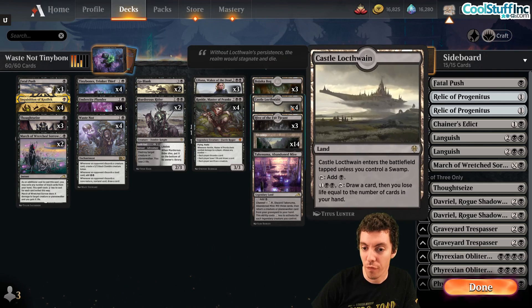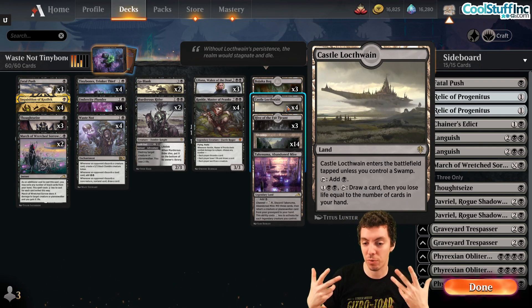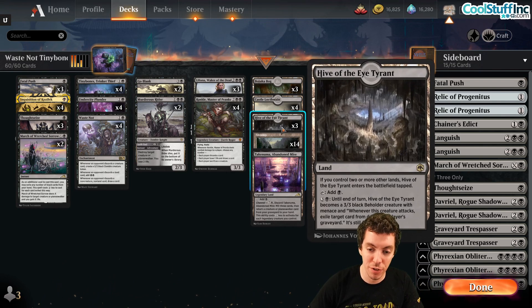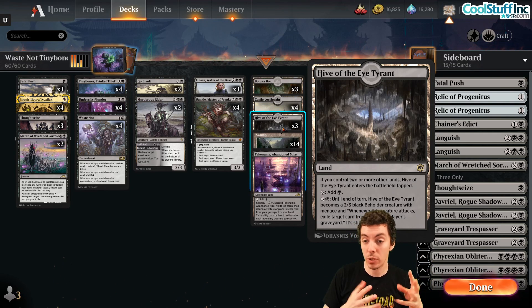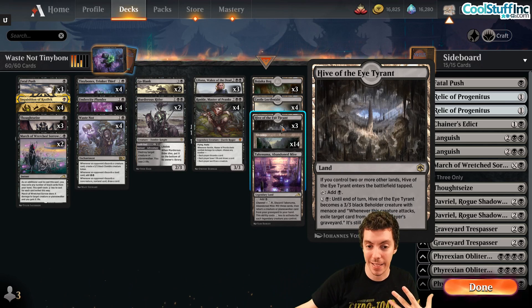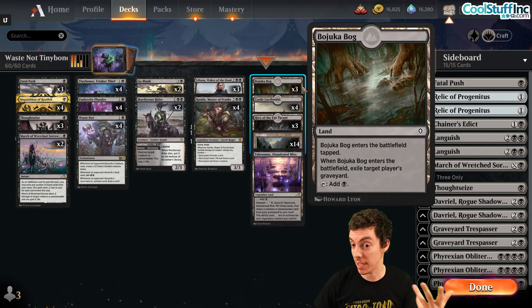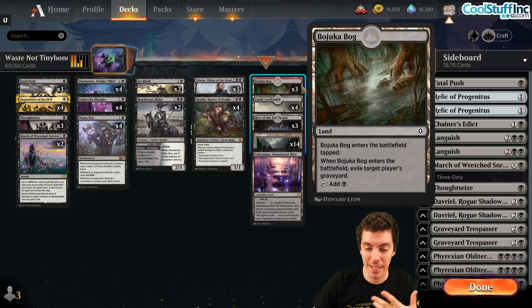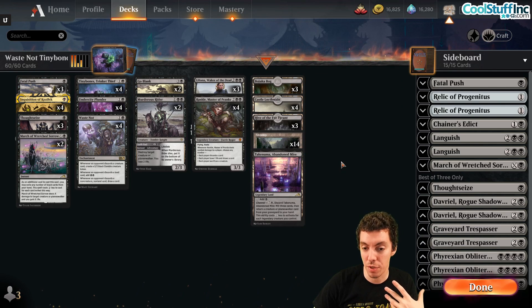The lands provide a lot of value. Castle Locthwain is the best card when both players are empty-handed, which happens often. Hive of the Eye Tyrant is a creature land with graveyard exile. Bajuca Bog is in Historic and exiles their graveyard when tapped. We have a lot of graveyard hate because you're putting cards in the graveyard for your opponents — cards like Arclight Phoenix and Kroxa can become problems.